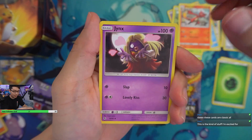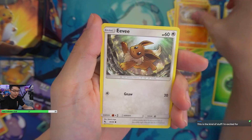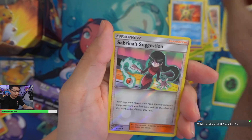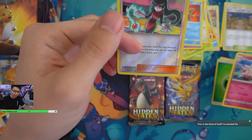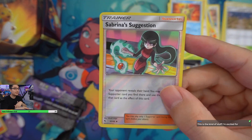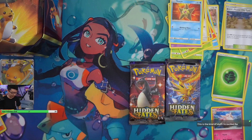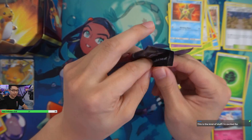I'm not gonna get my hopes up too high — this is only four packs. We'll definitely get one at the most if we're lucky. We got Jigglypuff, Koffing, Staryu, Sabrina's Suggestion reverse holo — that looks pretty sick — and we have a Clefable as our rare. That's pretty cool. At least there's something for me to collect.